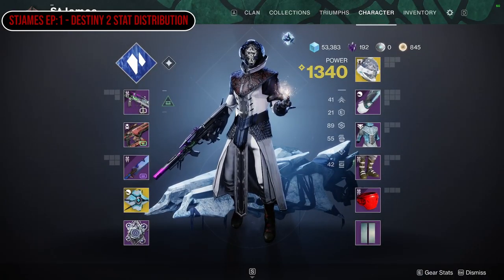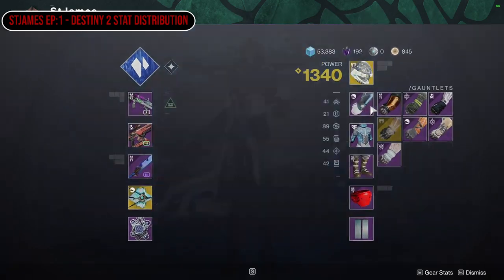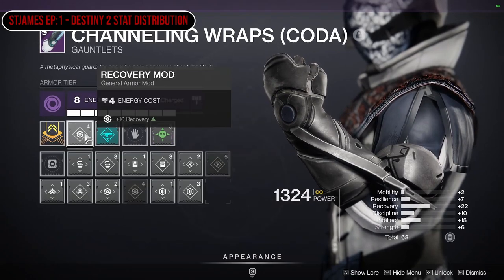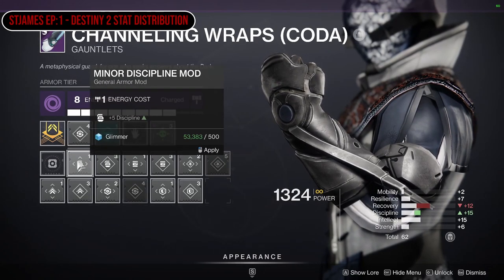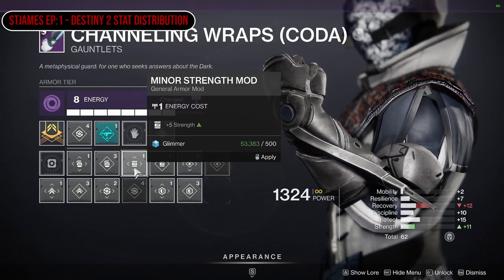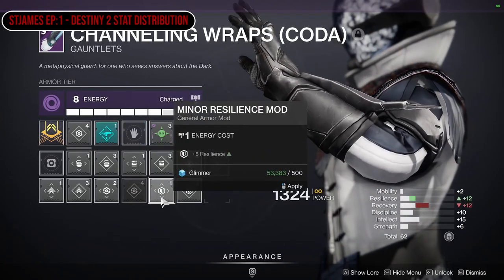Not only that, there is stuff that affects your stats directly. These are the stat increases on your armor itself — there are 10 mod slots on the armor, and one or more of those slots could be a stat increase. So you've got the likes of discipline plus 5, discipline plus 10, and the same with strength, intellect, mobility, recovery, and resilience.